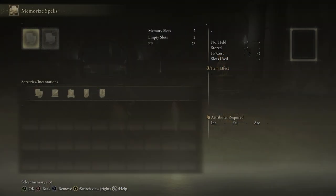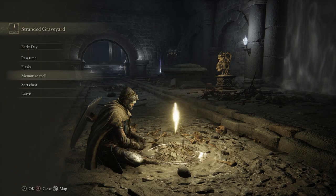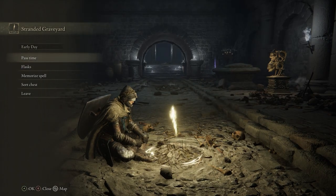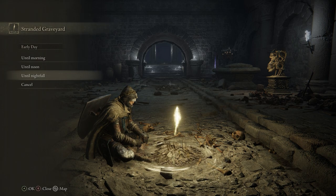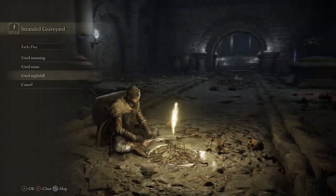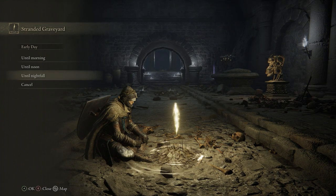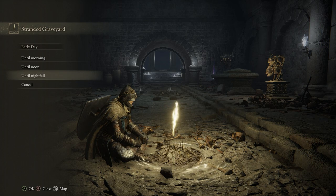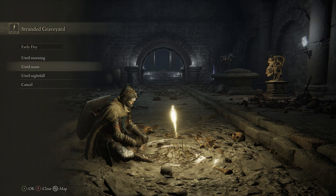Memorize Spell is useful if you're a spellcaster, but I plan on doing a spellcaster playthrough — I'll explain that after this Vagabond build is completed. Pass Time allows you to set the time until morning, noon, or nightfall. I recommend if this is your first playthrough, don't switch it to nightfall on purpose — there are just extra enemies and they hit a little harder at night. It's just not worth it unless you want more of a challenge. Also, this game is just beautiful during the day, so I would stick to morning or noon.